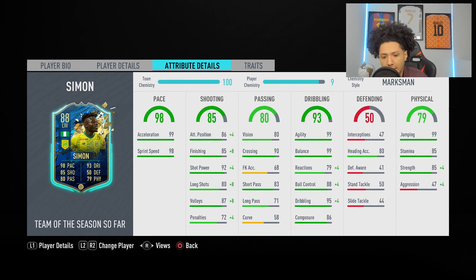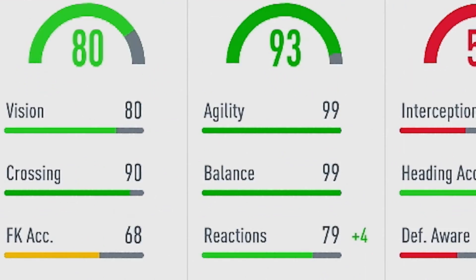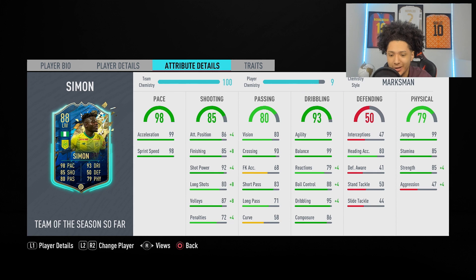Passing is decent. Dribbling — take a look at this: 99 agility, 99 balance. Beautiful. He does have really low reactions though — 79 — so it is what it is. Ball control 88, dribbling 95, composure 86. Everything looks good besides reactions.